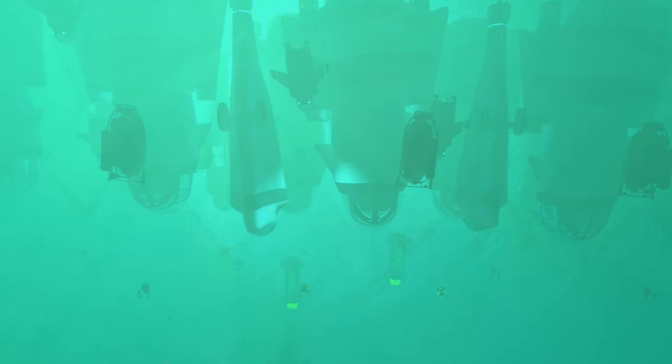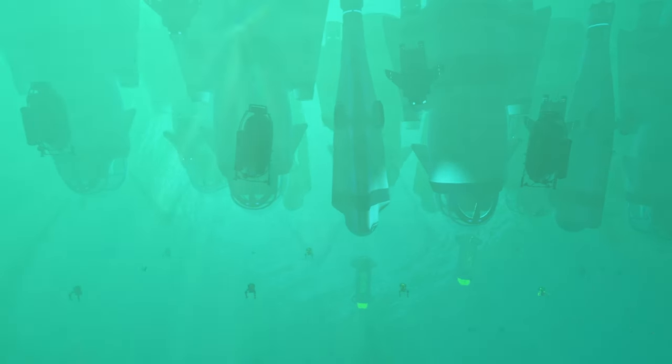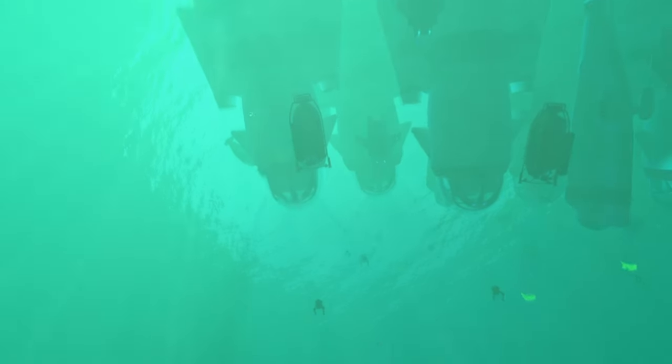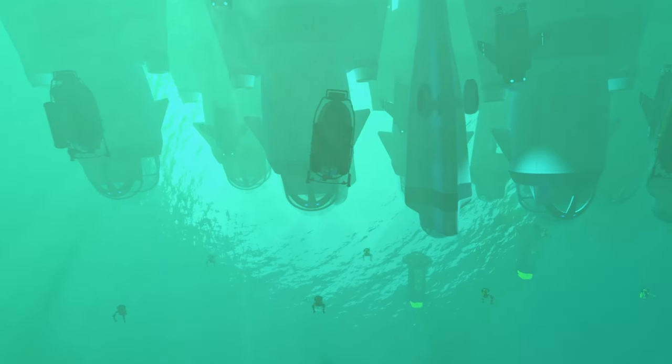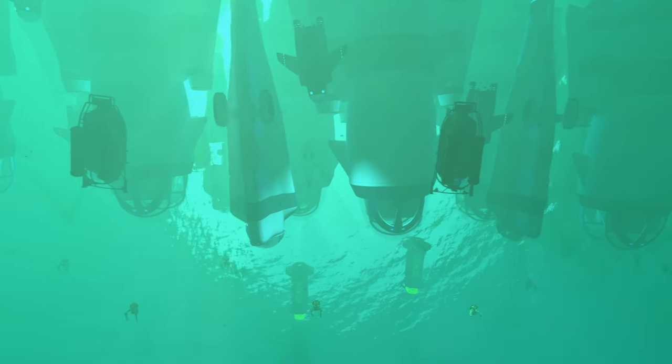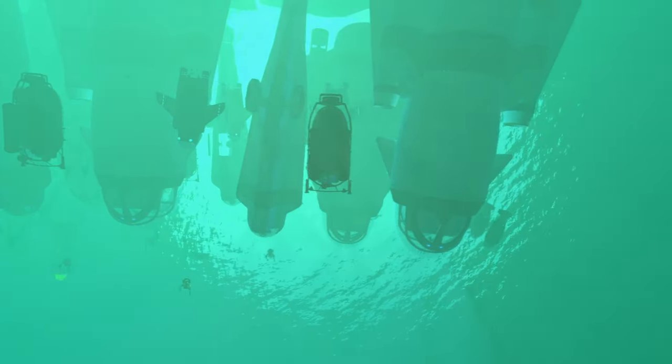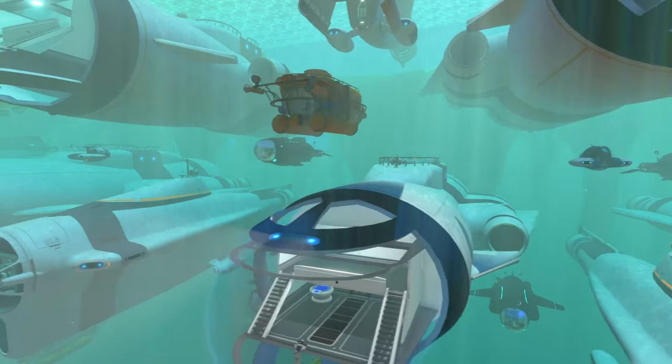If we look from the bottom it looks even cooler - oh, that looks cool actually. But it also shows how freaking uneven some of the things are. That Cyclops is crooked - oh my gosh, some of this stuff is crooked. I don't know what it's called, but whenever stuff isn't even it bothers me quite a lot. But I'm going to deal with it because I've just spent like two hours putting this together. Everything is all glowing and it looks amazing - that's beautiful. That is our Subnautica fleet that we built in this video.